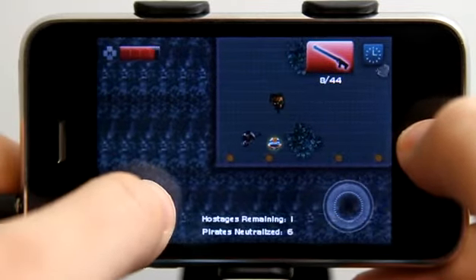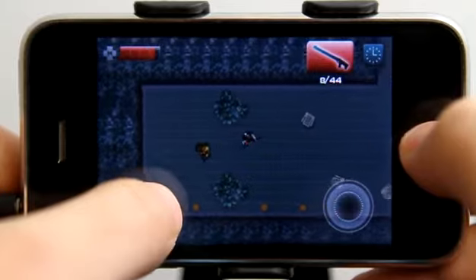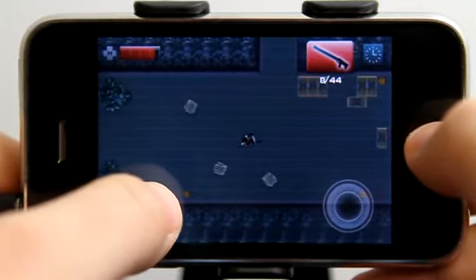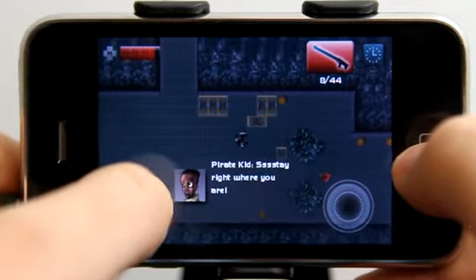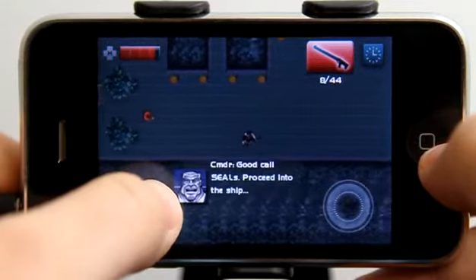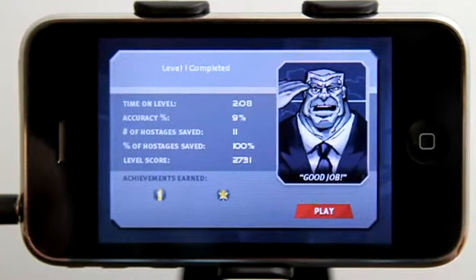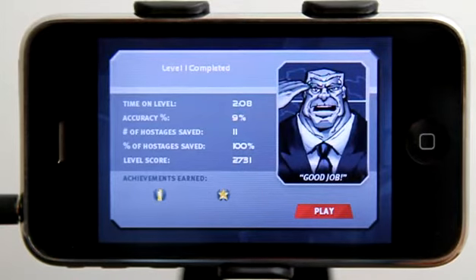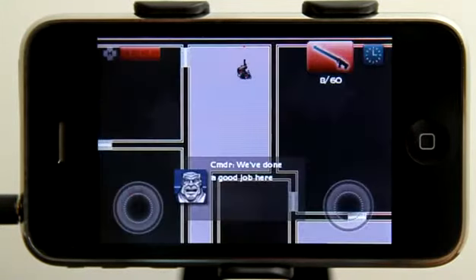Sounds like I picked up a gun as well. Looks like there's a kid, so I'm not going to shoot him — it's suggested that I don't. Let's get those hostages. Looks like I wasn't super accurate, but I saved all the hostages — 100% of them — and got a good score. Now I would move on to the next level and continue on.